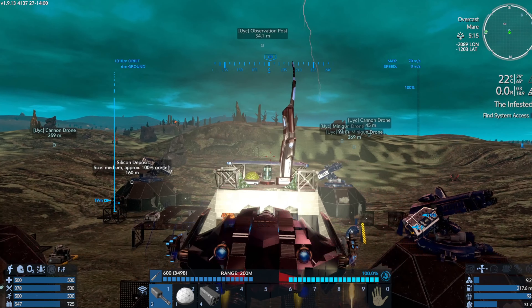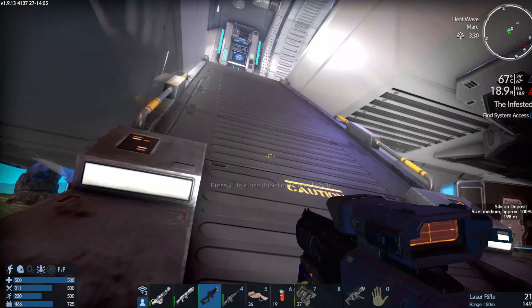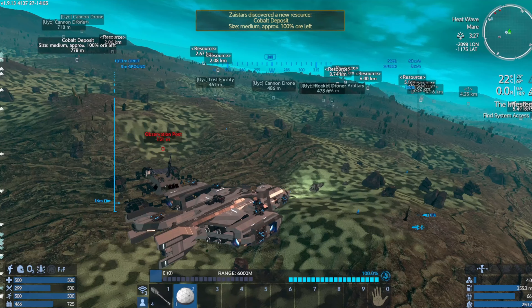There's not a whole lot here. There were a couple of alien containers, which were good, and a couple of turrets — we got those laser turrets. You know what? We have that other one, don't we? Hold on, where is it? The cobalt deposit. That artillery.